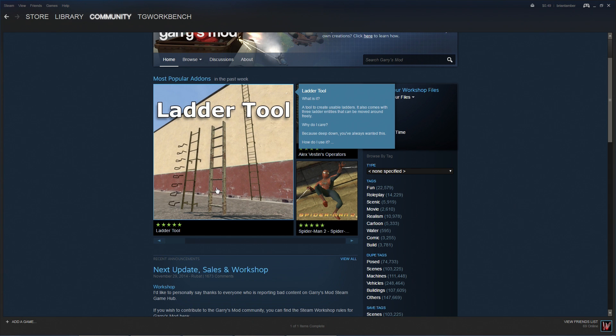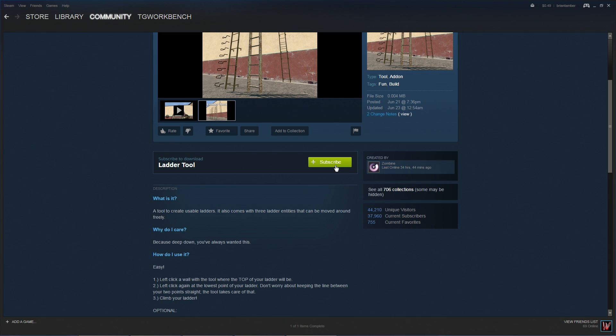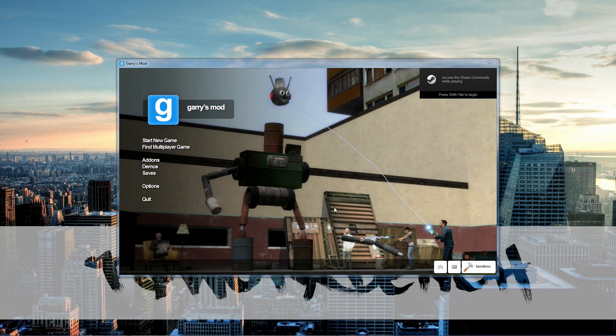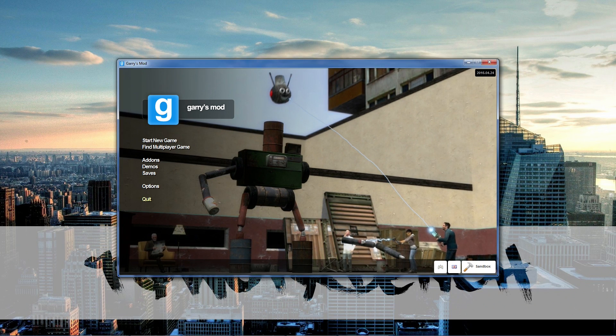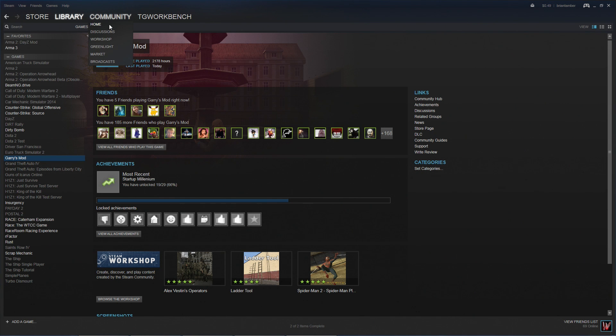This is where you get all the add-ons you want and subscribe to them. For the purposes of this video we will be subscribing to the Ladder Tool — just click on it and subscribe. Once it's downloaded, go to your Library, go to Garry's Mod, and run it. You'll see it download and then the progress bar goes away. Once it goes away you can quit Garry's Mod and you're ready for the next step.